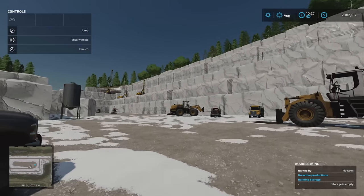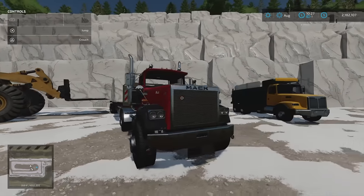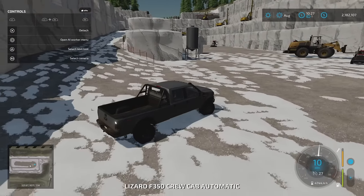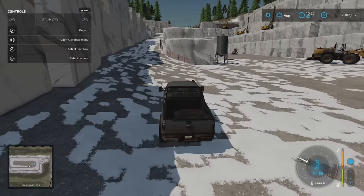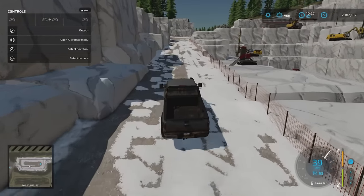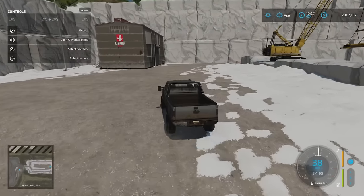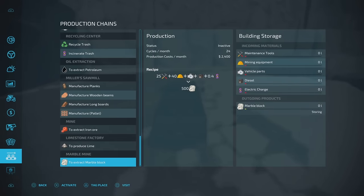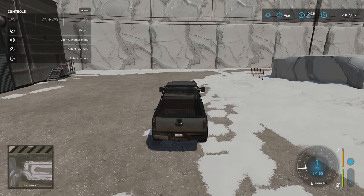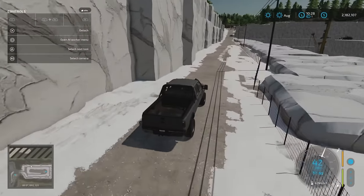Once you have the marble blocks, you take them down to the marble sawmill. I always find on maps like this you want to deliver a few yourself first, just to see what they look like. This map is just everything I enjoyed about Frontier, but with many of the things I wasn't keen on removed — it's a really nice balance. You don't have to do any mining; you can just do farming. The marble mine plot costs 1.575 million.